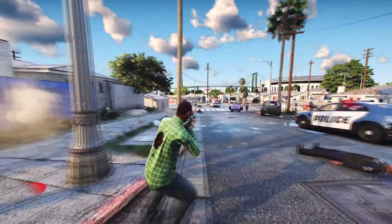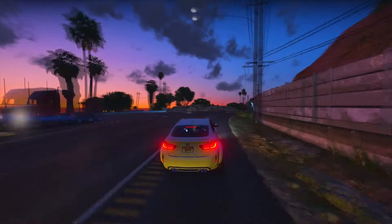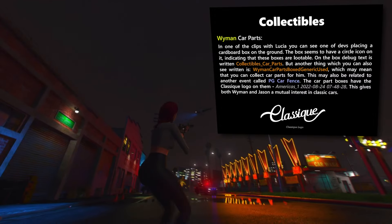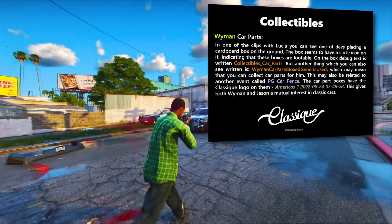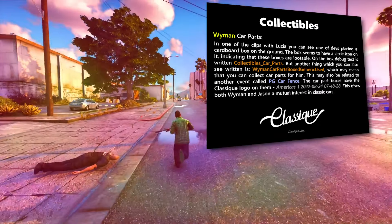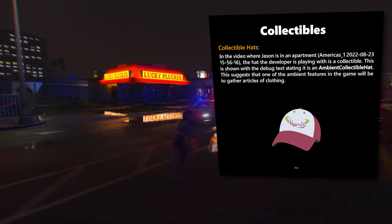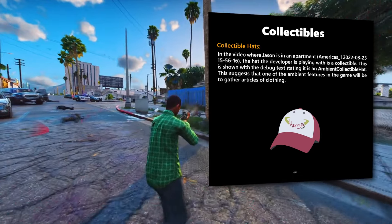Regarding collectibles, during a scene in one of the clubs with Lucia, we can observe a developer placing a cardboard box on the ground. These boxes appear to be lootable, with a circle icon indicating interactability. The debug text reads 'collectibles underscore car underscore pass,' suggesting these boxes will contain car part collectibles. There's also mention of 'Wyman car parts boxed generic used,' sparking speculation that players may collect car parts for a character named Wyman. It's inferred that both Jason and Wyman share an interest in classic cars. Additionally, collectible hats were spotted — a developer interacts with a hat labelled as an ambient collectible hat, implying the game will involve gathering various articles of clothing.